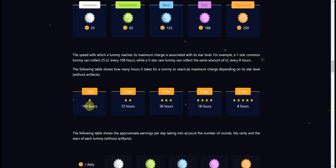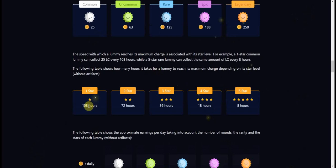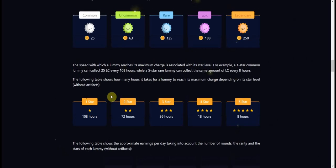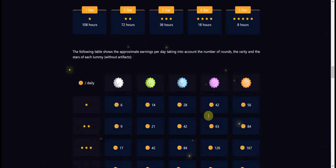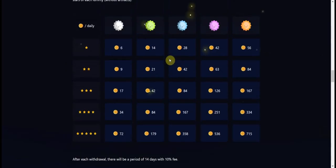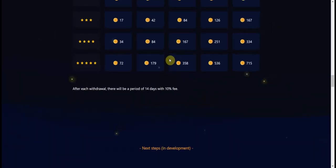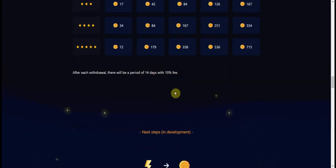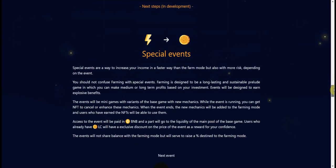You can see similar information on the whitepaper: a one-star takes 108 hours to fully stack, two stars takes 72 hours, and three stars takes 36 hours. After each withdrawal there will be a 14-day period with a 10% fee, but that's actually pretty okay when you look at all other similar games.